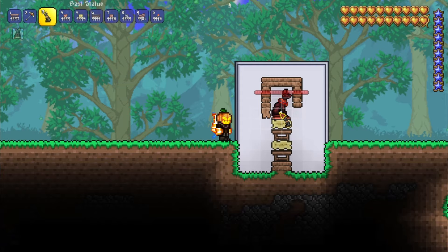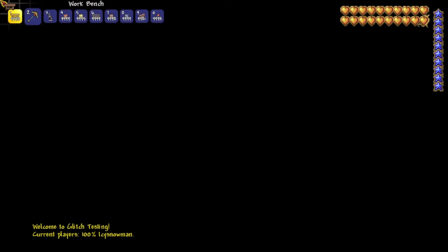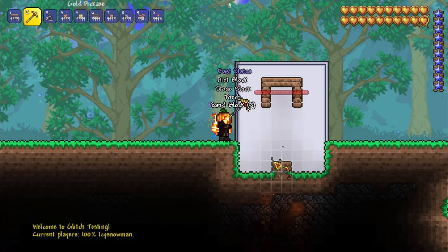Mine the right side of the workbench. Now you need to log out and log back in with multiplayer, which is why this method is slower. Once you've logged back in, place a torch here, and then place either your sandstone or stone block here. And just like before, the bass statue is invisible but still functional. Have fun transmuting!